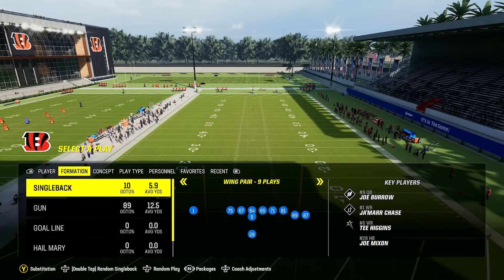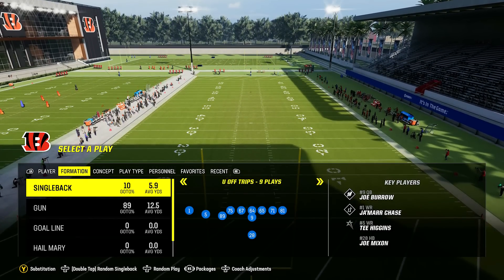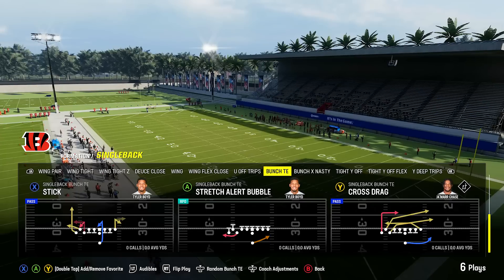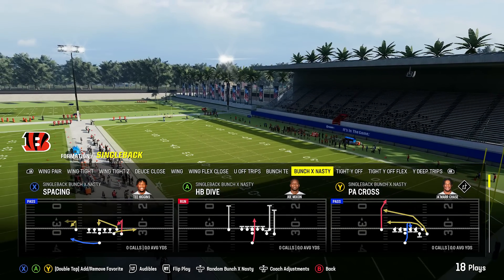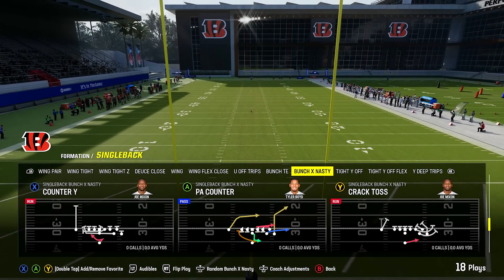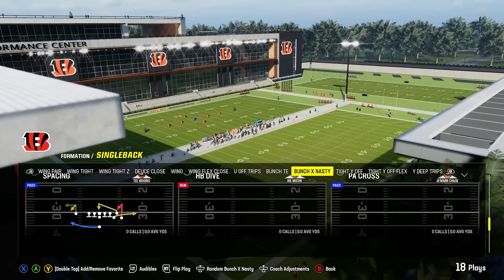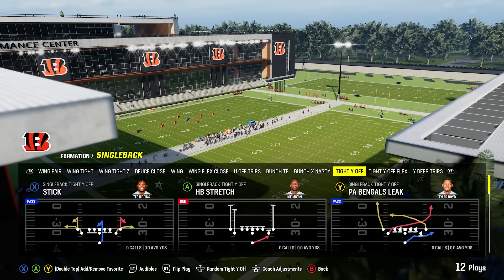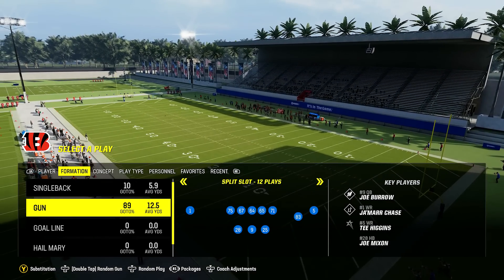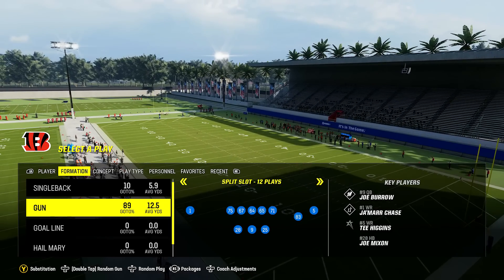Now we're getting into some of the heavy hitters, starting with the Bengals playbook. They've got a pretty good under-center set with single back. I love formations like the wing flex close. You've got the under-center bunch tight end and the bunch X nasty, which has become very popular in Madden — and I think it's going to be more popular this year than it has been. The single back is so good and the shotgun is so good that the lack of other under-center formations doesn't really matter.